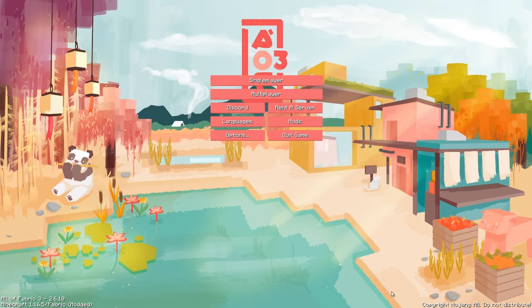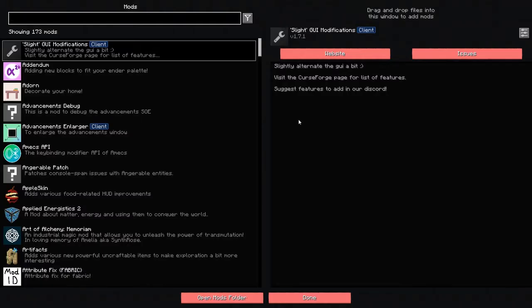Hello everybody and welcome to a new series. Today we're going to play All the Fabric 3. In the background you can see a picture of it, and at the bottom it tells you the version of the modpack. If we have a quick look at mods here, we'll see there are 173 mods in the pack. We already know some like Applied Energistics and Apple Skin — Apple Skin gives you food info — and we'll find out the rest as we progress.